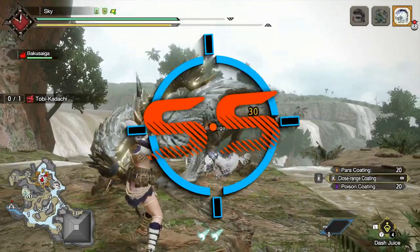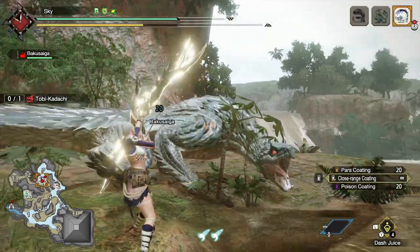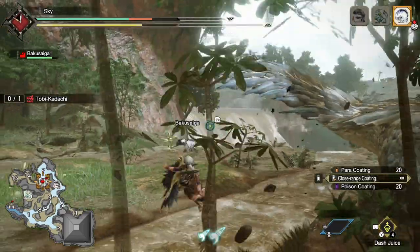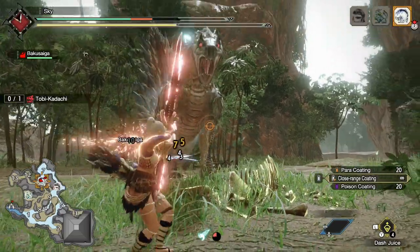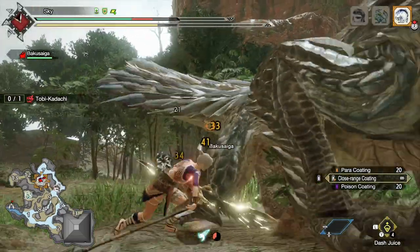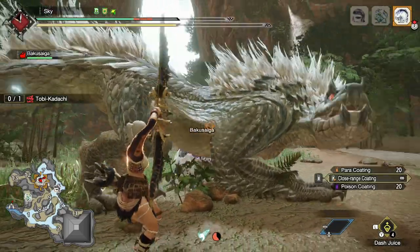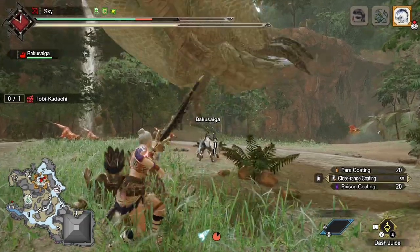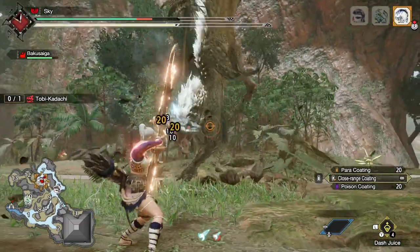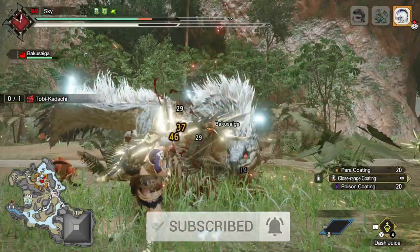Hunters, welcome back to another quick video. I've started playing around with the bow this past week and I'm having a great time. I'll have a full tutorial and builds once the new update drops, but in the meantime I wanted to quickly review the new dodge bolt switch skill. We'll go over how to use it, the pros and cons compared to the charging sidestep, and how to apply it in combat. So grab a wing trick and let's go for a ride.